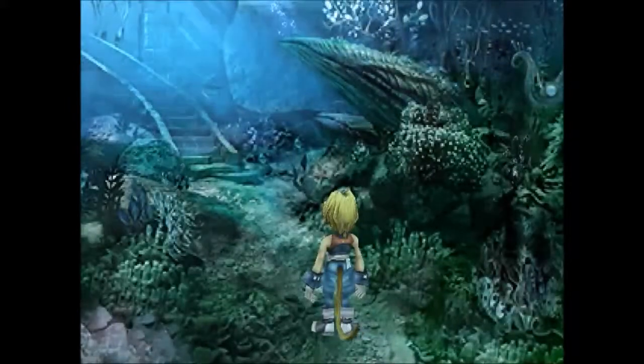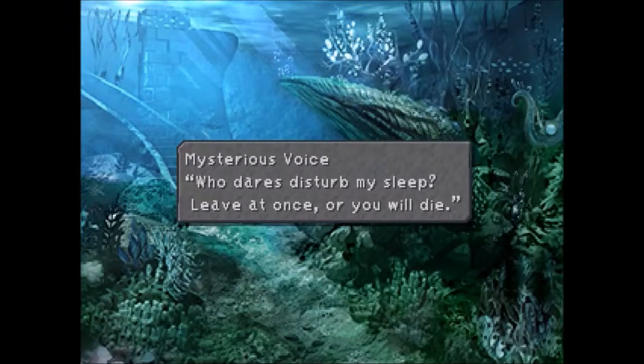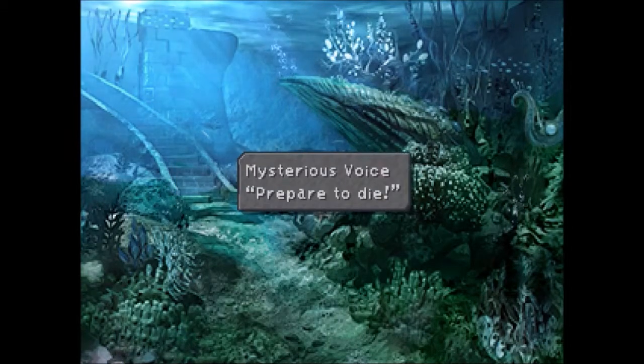All right, so that's equipment and abilities. I'm going to cut the video here and meet you at the boss. All right, I'm back. We've got this mysterious voice — hit, hit, hit, don't leave — and now we fight him. This is the optional boss, Hades.